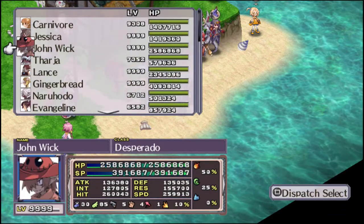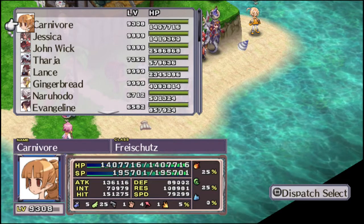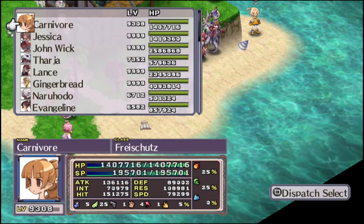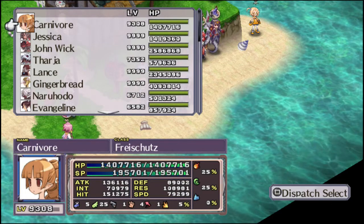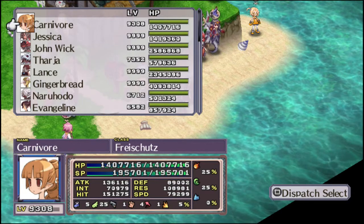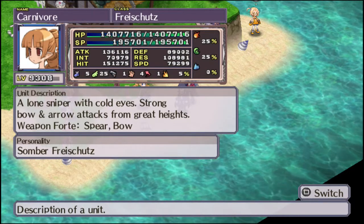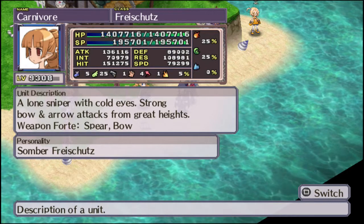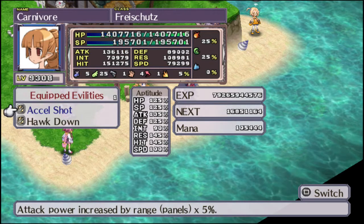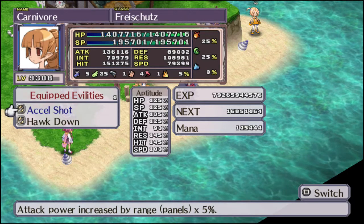Starting off, we have the Archer — unlocking at levels 20, 50, 100, 200, and 400. To unlock the Archer you need a Healer and Valkyrie both at level 15. Their fortes are Spears and Bows, learning three Spear skills and six Bow skills plus the ninth tier. As you can see, they have a very high Hit aptitude, and they also have high Res for some reason.